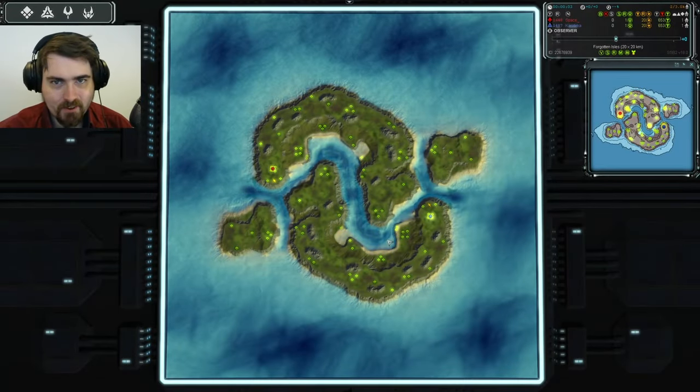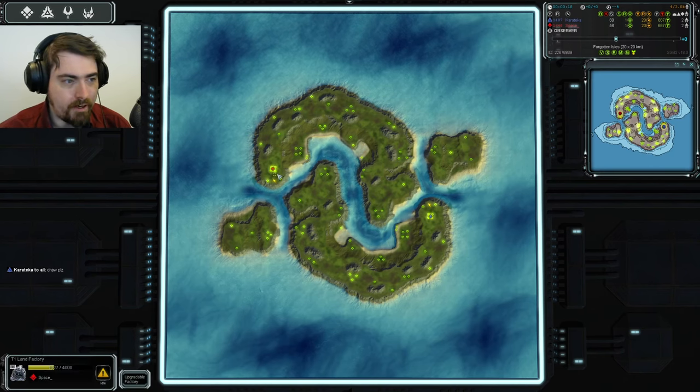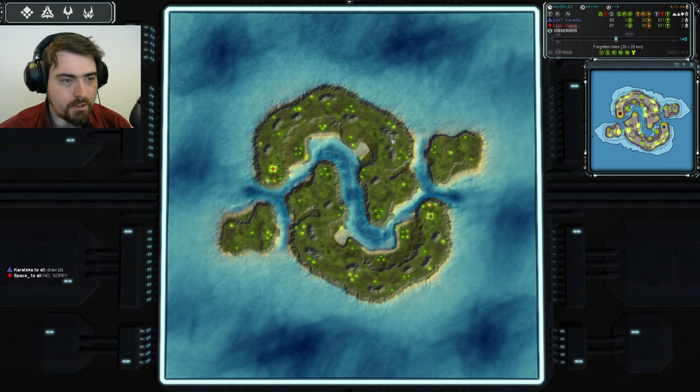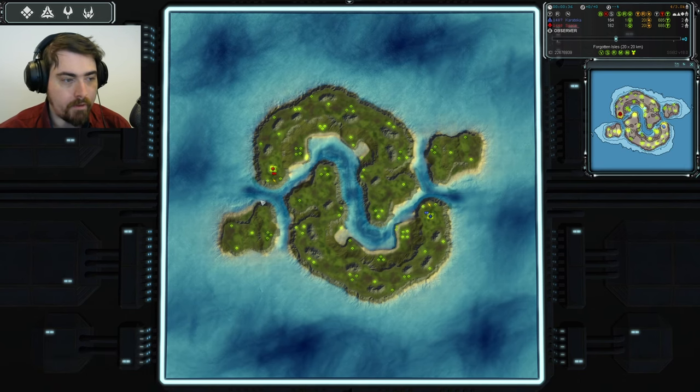I'm the Commissar, this is Forged Alliance Forever. Today we have 1v1 ladder action, up close and personal on the Forgotten Isles. We've seen this map before — it has one snakey island and one interlocking snakey island, then one island at the back for each player or team, as I've seen this played as 2v2 as well as 1v1.